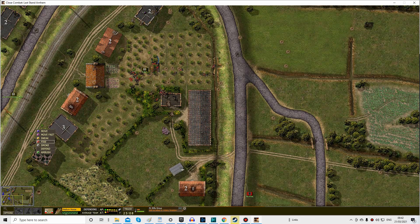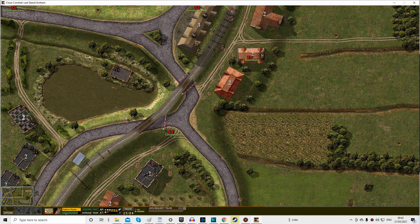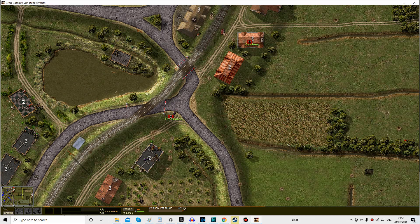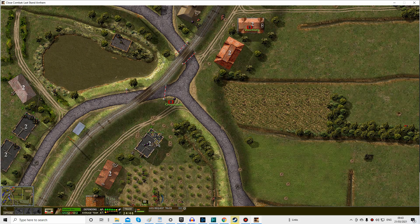Our mortars may already be out of ammo — yup, this one is. The enemy has offered a truce. I am not accepting that. We're doing whatever we can to take that location, even if it means running across the damn map and grabbing it. Let's start pushing with the Bren group for the crossroads. The platoon HQ getting hit might cost us too many morale points — we'll take this Bren group and make a push right into town.